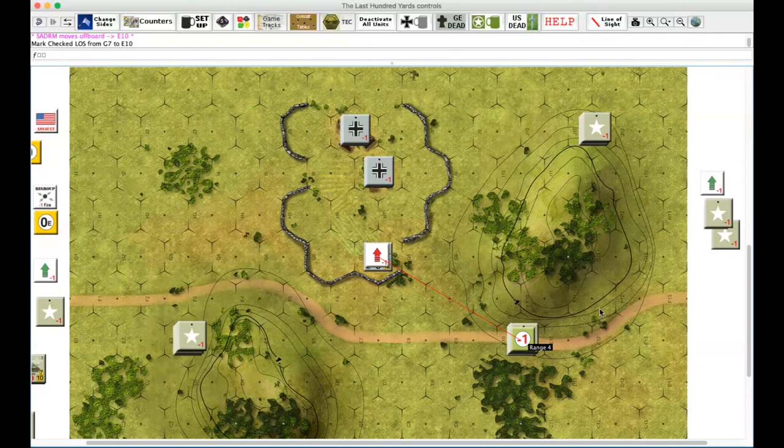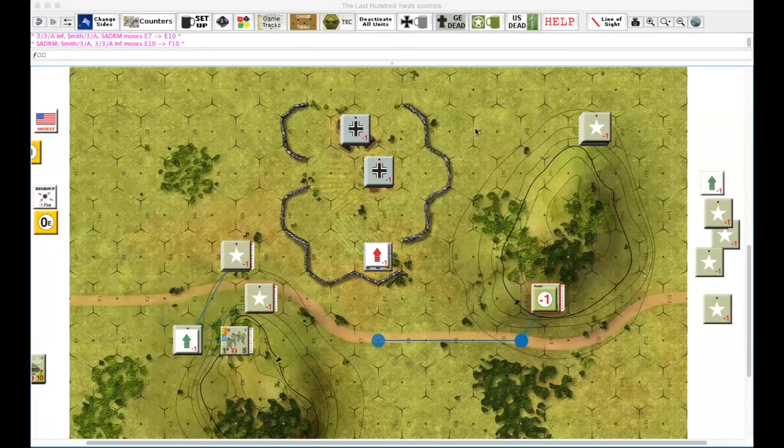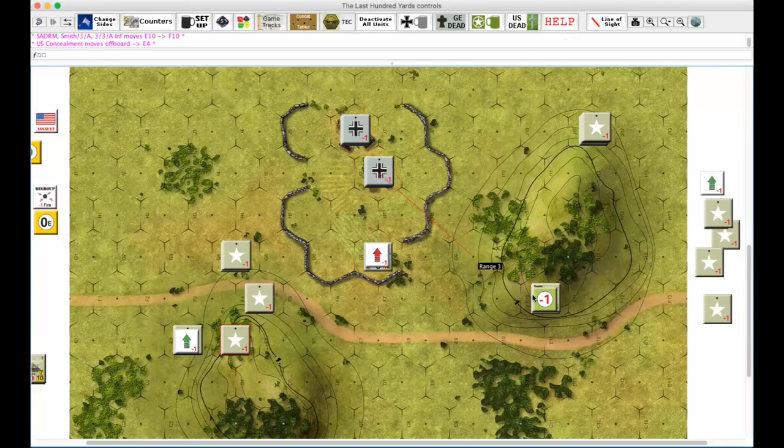Just in case anyone's wondering on the video, the line where it crosses E9 and F9 — one's higher and one's lower, right? So that's why it's clear. Can't really see that and they still have concealment, right? Yeah. Okay, I think we're done. Your reaction? No, I don't think I can get through those trees anyway.